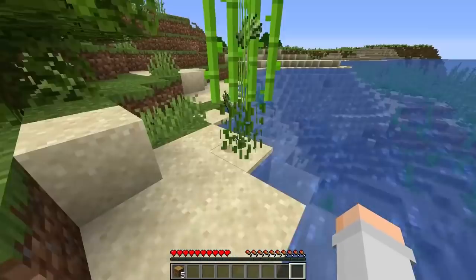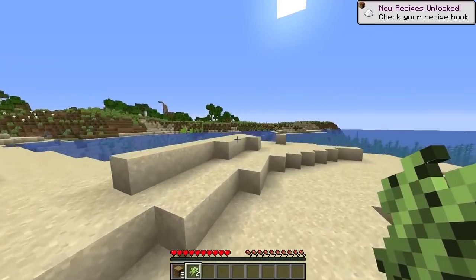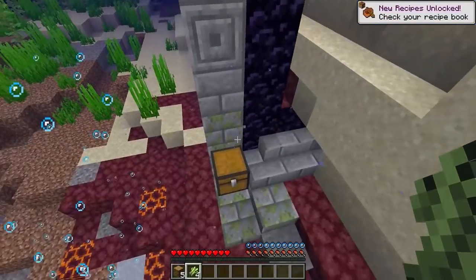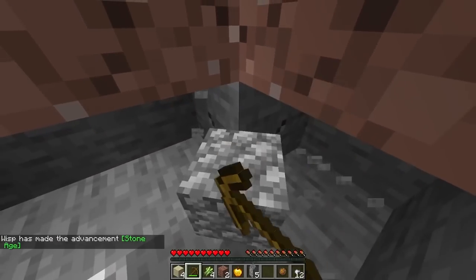Oh, I see that — that's stone brick. Grab cane as well. I'm pretty sure some villagers trade paper for emeralds, so we'll keep that and we'll check here. Oh yes, there's a chest and two gold blocks. What? Oh yes, golden apple. Perfect. Okay, let's just grab our stone tools.